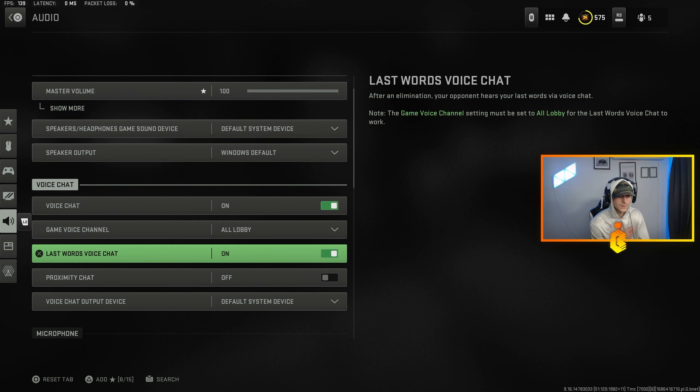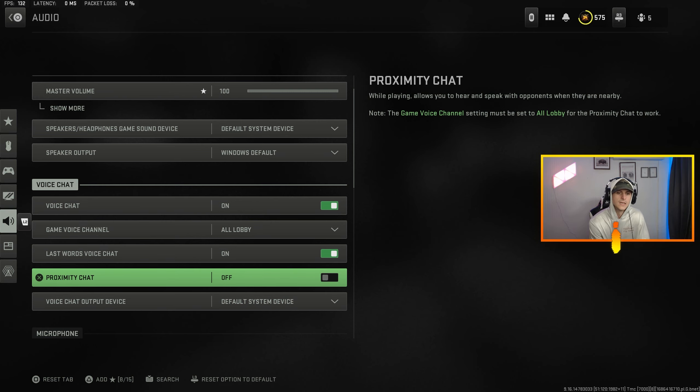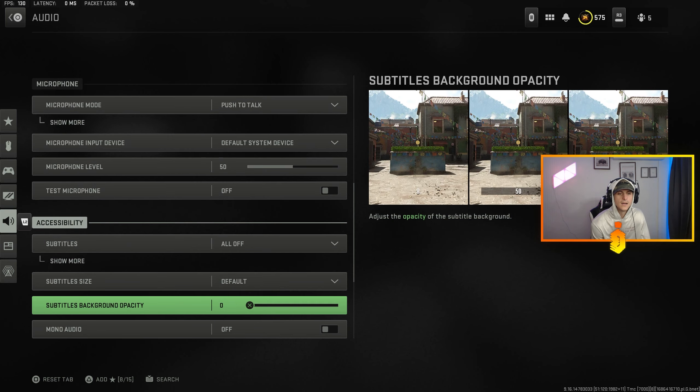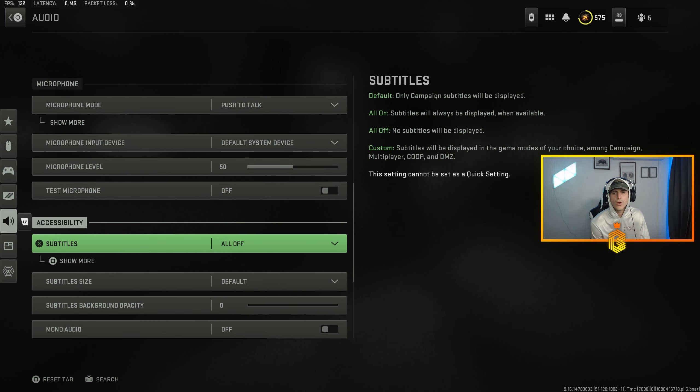Voice chat is on, voice channels on all lobby. Last words voice chat you gotta have on — that's how you get those deathcomms, and they're golden lately. Proximity chat is off. Microphone is on push-to-talk — that's why most people wonder why I'm not talking; I don't want open mic constantly.